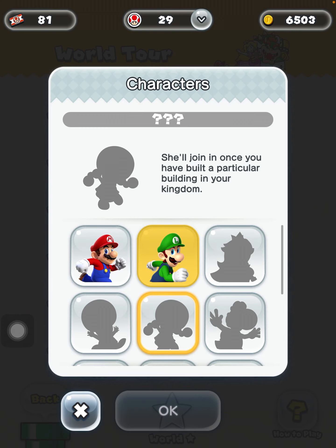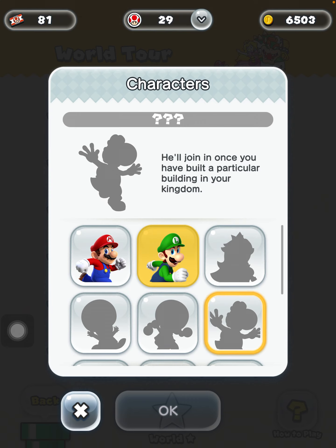You'll join, and once you have built a colored building in your game. Yoshi.